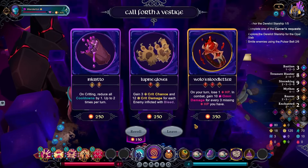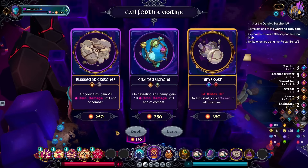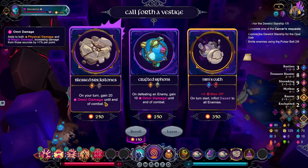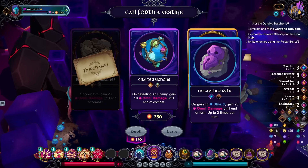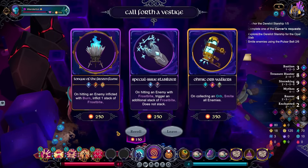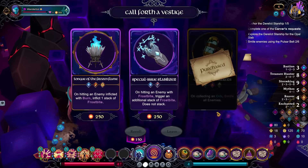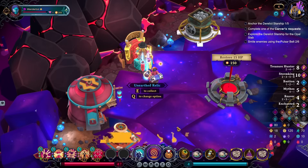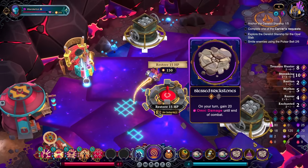On your turn, lose one HP, gain ten Omni damage for every three missing HP you have. That's interesting. I don't hate that. But that's in combat, not until the end of combat. I do like the idea of a second Blessed Brick Stones. Let's get rid of — I mean, we're mostly just rolling down. Upon collecting an orb, smite everybody. Bye, and I'm out of money. I don't think I can go any goofier than this. I'm going to be just screen-wide nuking everything every round.